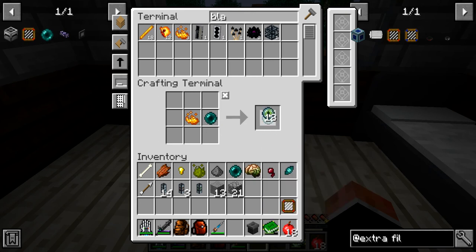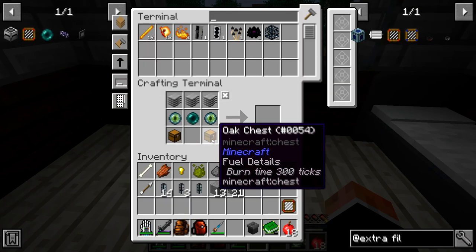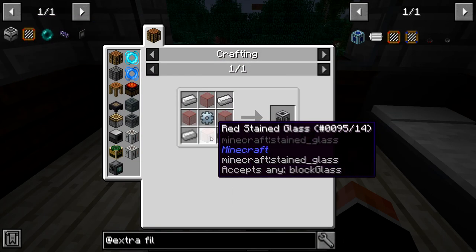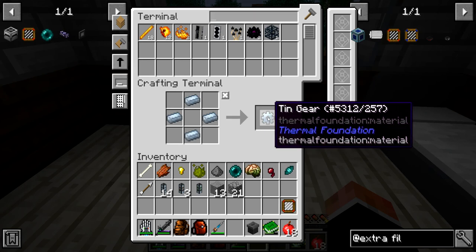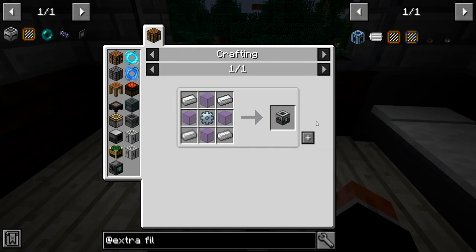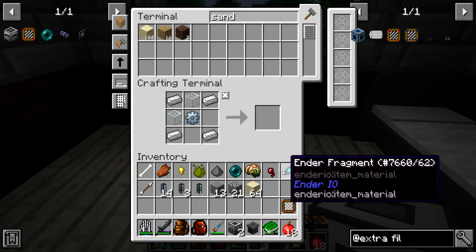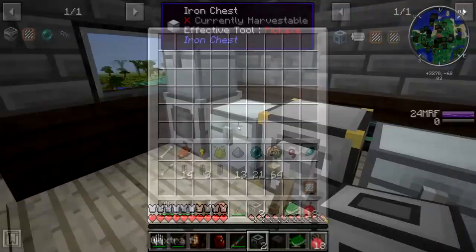Okay, we can stack them there we go. We have chests — hoping we have enough. All we need is 20 machine frames, which means we need 20 tin gears, 20 more glass, sand — yes, perfect. That's it, we're already done with that part. I like that. Let's put the plastic away.